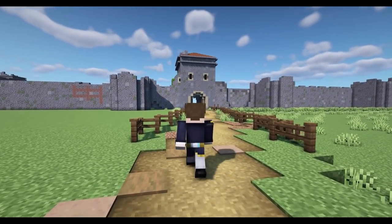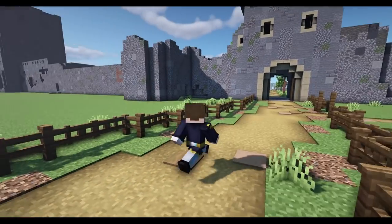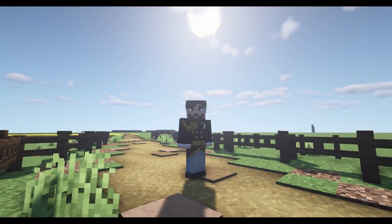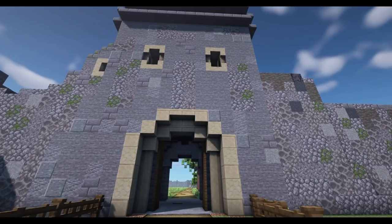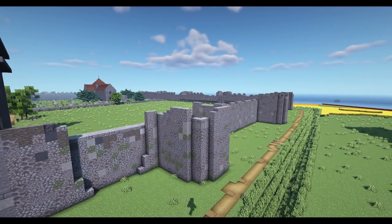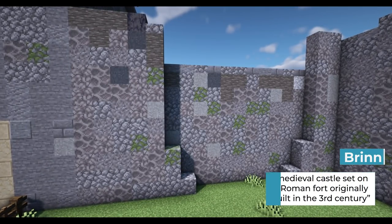I put him down here because Porchester was going to be a project we were going to build as a team, back on the old server, but we couldn't get around to doing it in time. So when last month's competition came up for the building of forts and castles, Brynn wanted to have a go at building this one. As we're walking up to the castle walls, you can see the damage and ruin, with all sorts of different blocks being used to texture it. I think this works really well.